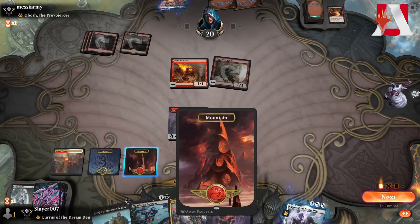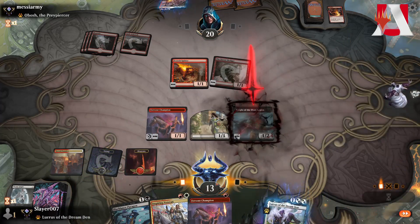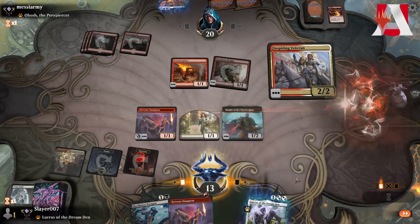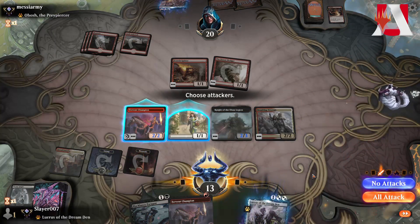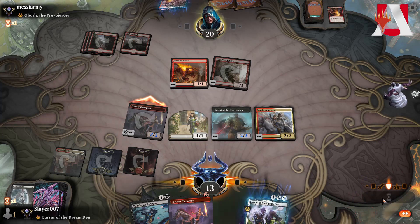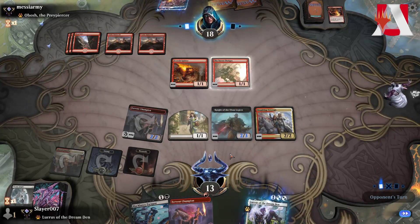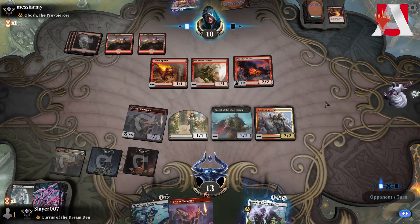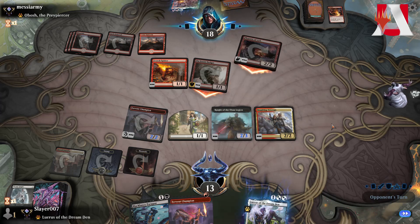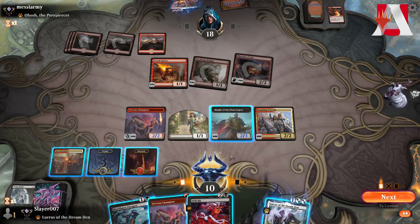We need a way to get rid of Obosh — Obosh is not going to attack right away. We play Inspiring Veteran and go attacking with Fervent Champion for 2, pass the turn. We can at least protect ourselves from Obosh with Knight of the Ebon Legion. Phoenix comes in, they get through — it's 4 vs 3 here. Drill Bit isn't going to do too much at this point.